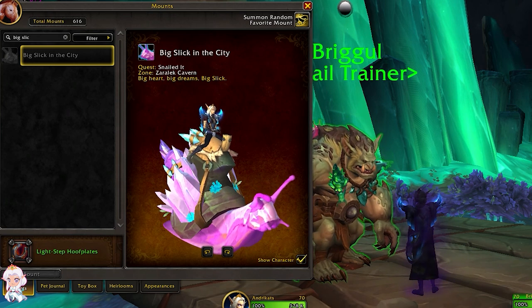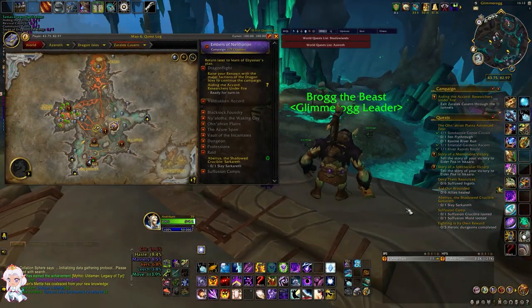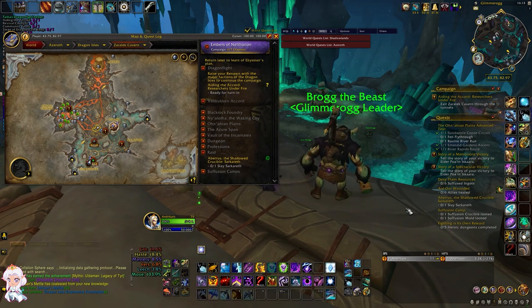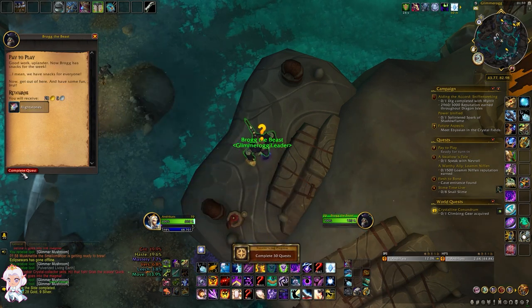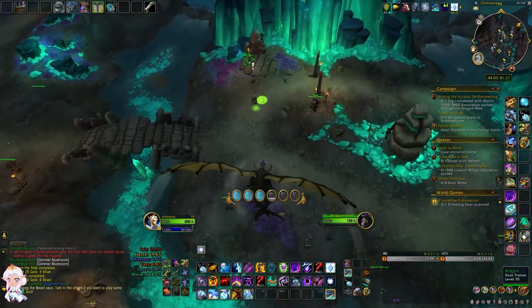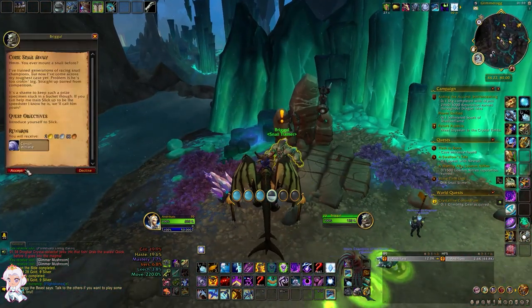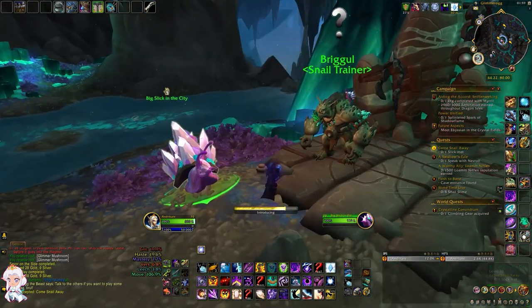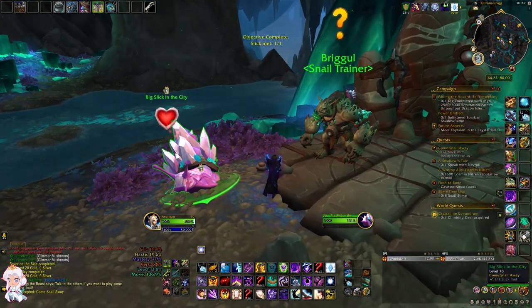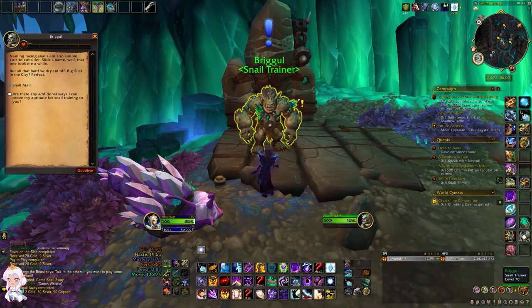Let's see how you can start farming Reputation with them. First things first, you need to head to Glimmerog at the south part of Zara Lake Cavern. Here you will need to complete the questline offered by Broke the Beast. Once completed, a quest will appear nearby from Brigul called Come Snail Away. In this quest you will be introduced to Slick and given a whistle to summon him whenever you want. By completing this quest you will unlock the Glimmerong Racer faction and can start earning Reputation with them.